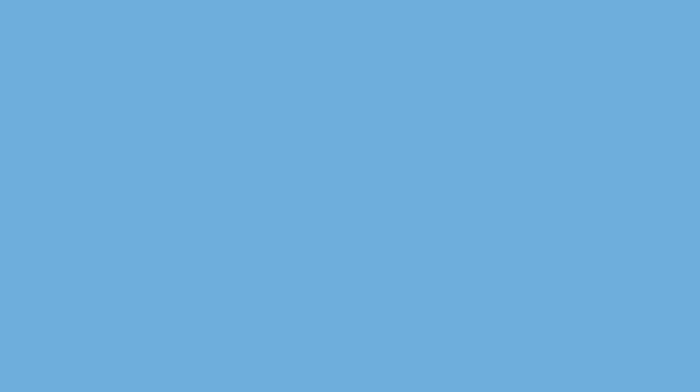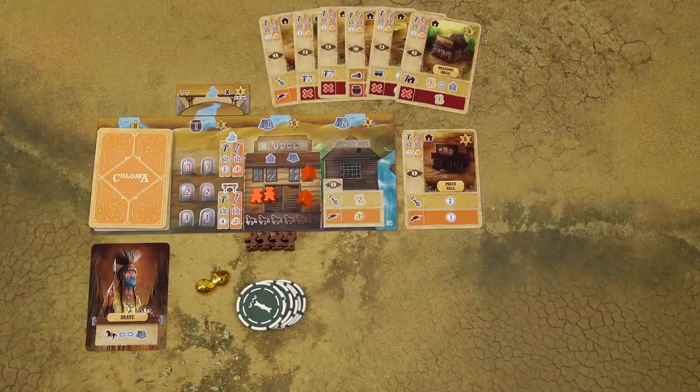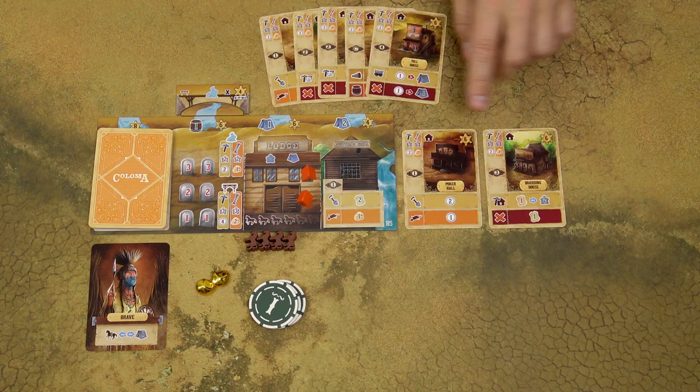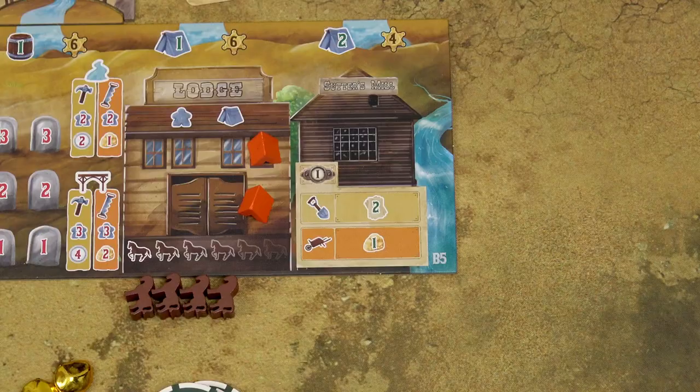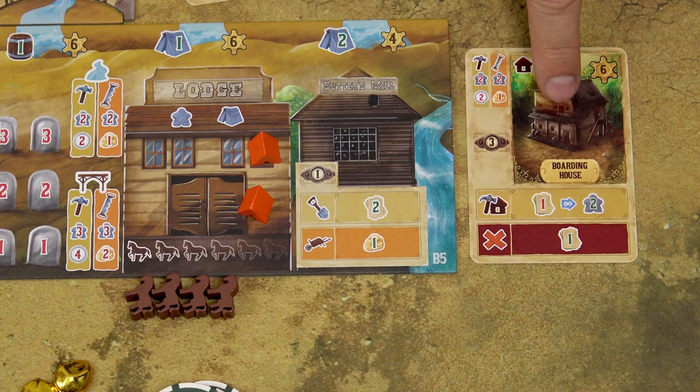When you visit the third site, you can build a town building. Pay the hammer cost for the common action or the saw cost for the boom action. Select one card from your hand, pay the cost, and place the card either next to the Sutter's Mill or in your player area. Each card has a site associated with it — when you have a pioneer at that site, you can activate its abilities, but not the turn you build that building.